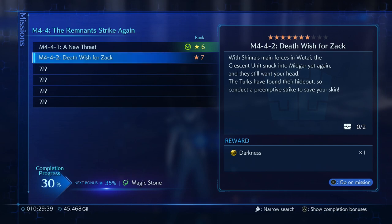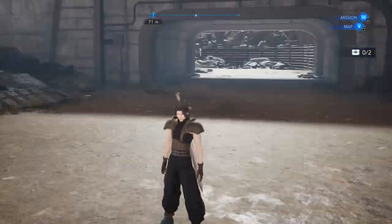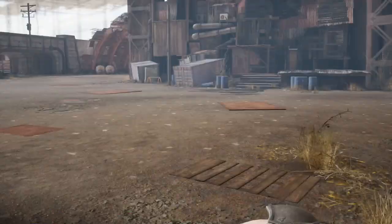Death Wish for Zack: With Shinra's main forces in Wutai, the Crescent Unit snuck into Midgar yet again. They still want your head. The Turks have found their hideouts, so conduct a preemptive strike to save your skin. The maps here are going to be relatively small, but like I said, some good stuff to get out of this. Like Hellblazaga.